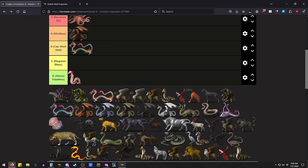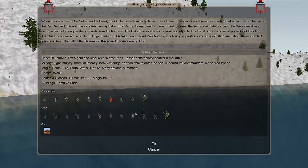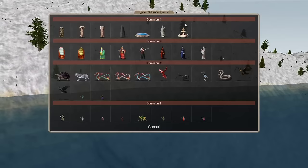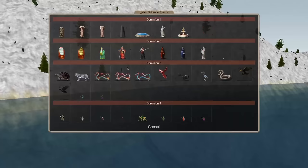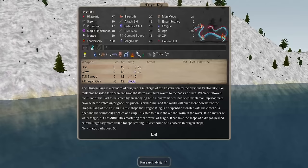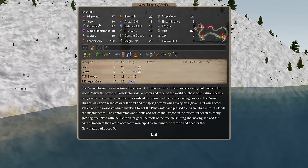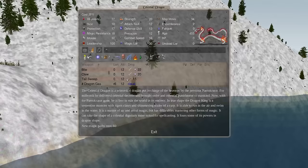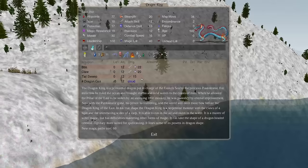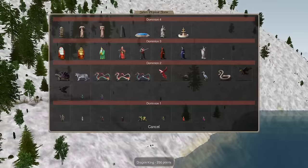Next up we have the Jomenese dragons — we'll do all three at the same time. There's a blue, a white, and a turquoise. Jomen is kind of the classic nation that gets them, but I believe all the Japanese-themed nations can get them. The Azure Dragon of the East gets an item that gives a temporary nature gem plus a bonus magic path, and one gives a temporary pearl, and one gives a temporary water gem. They're very magical dragons, but they lack the hit point pool and I think they're one lower protection than the other dragons.